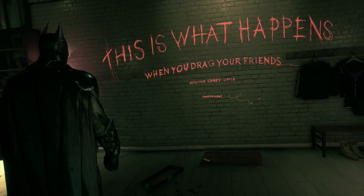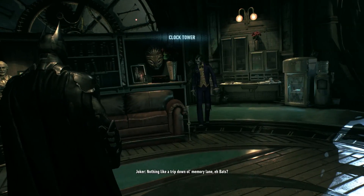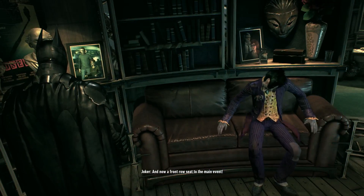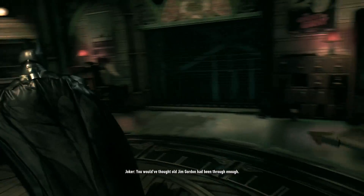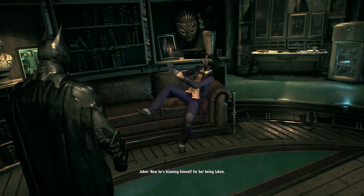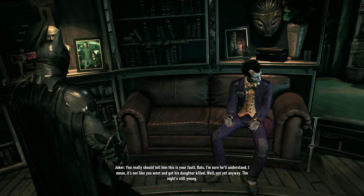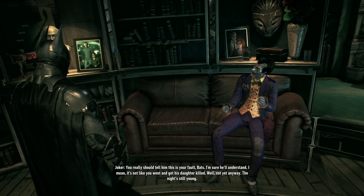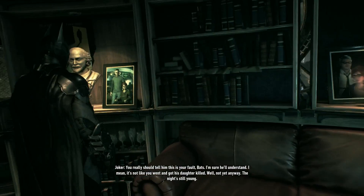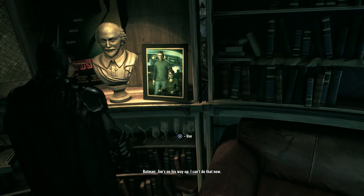This is what happens when you drag your friends into this crazy little game, Farz. What happened to the door? Not gonna get used to that anytime soon. This game's trippy — memory lane, eh, Bats? And now a front row seat to the main event. That's not nice. You would have thought old Jim Gordon had been through enough — first, some handsome young maniac cripples his daughter, now he's blaming himself for her being taken. You really should tell him this is your fault, Bats. If he was Liam Neeson — I will find you.